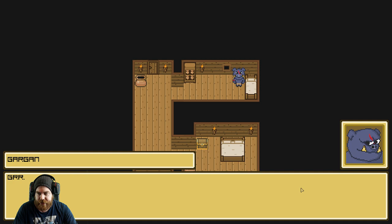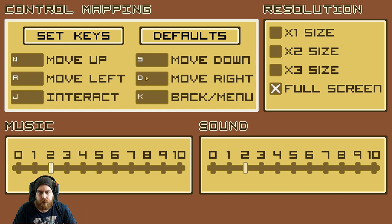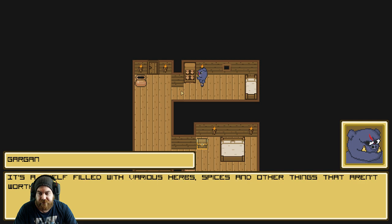Arrgh, he says. Control - do I click? I click. Time to get up. So WASD, it's fine. J to interact and K to the menu, or escape. J to interact - that's kind of an odd choice. Oh, I can just click on stuff. That's even better. If I can just walk around with WASD and click on things, that's okay. I can live with that. It's a shelf filled with various herbs, spices, and other things that aren't worth my time.